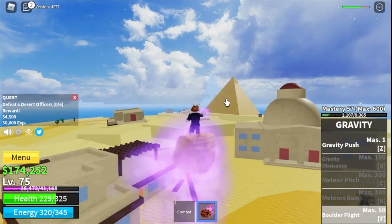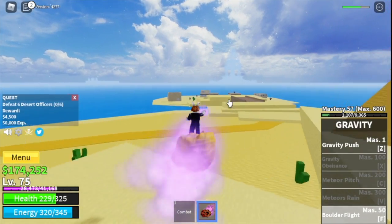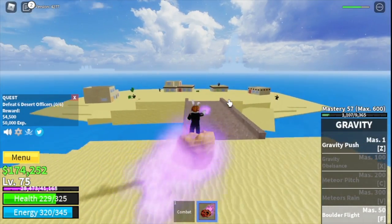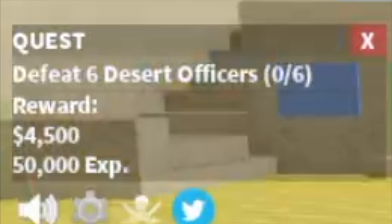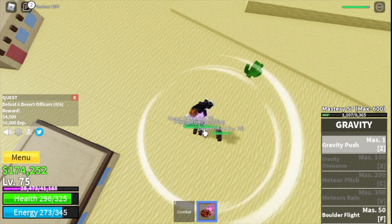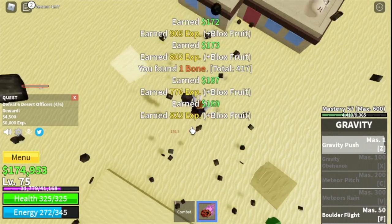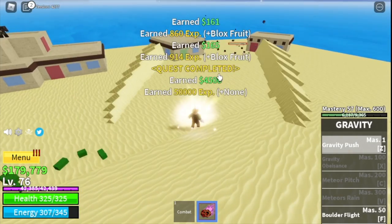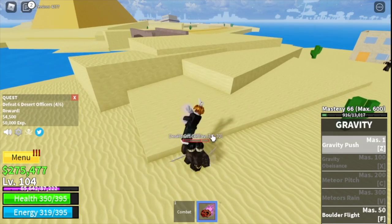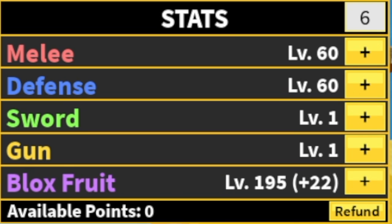Let me show you the Boulder Fly. It's not the fastest, but as long as you can travel with it, there's no need to buy a boat. Do you prefer using this or a boat? Comment in the comment section. Now we're starting with the Desert Officers — you can do 4 at a time, do it twice to level up. The goal here is to reach level 105. Stat check: 60 melee, 60 defense, 195 blocks fruit.